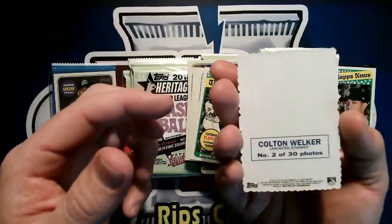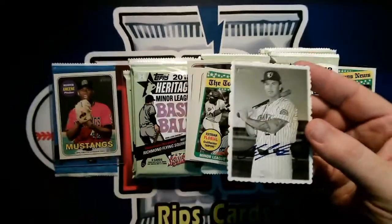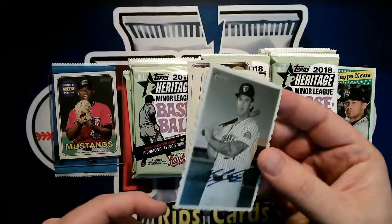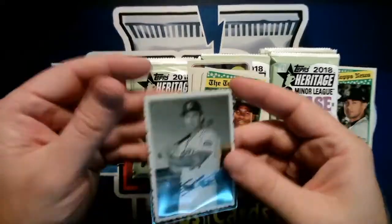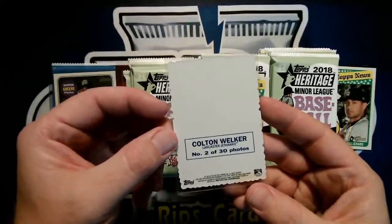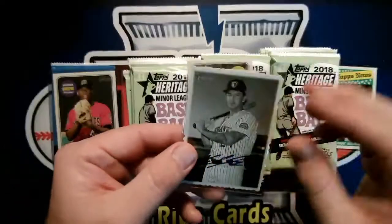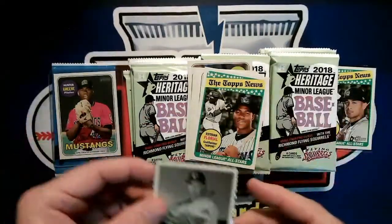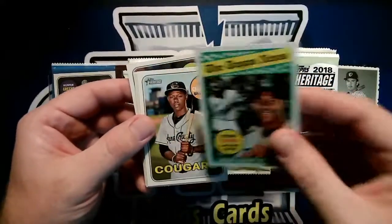Jaron Kendall next. Wait — another auto die cut or something? Colton Welker — no, the ink is blue, which kind of threw me off. It must be because it's on black-and-white photo stock. Welker — two of 30 photos — something different. Must just be a facsimile; I don't think that's a real auto.